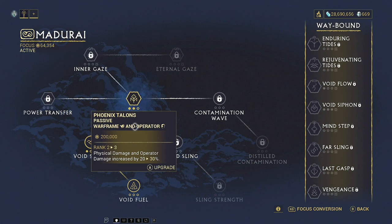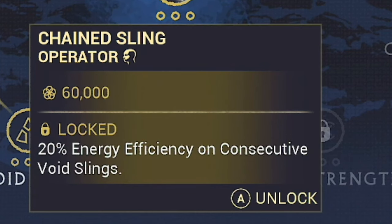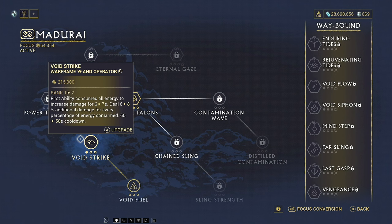We also have active skills, which are something that happens when you use an ability. In this case, when I use a void sling, that's going to give us 20% extra energy efficiency. And if we look at Void Strike, this is an ability for the operator — it actually takes the place of your one, your first ability slot like on a warframe, when you're in operator mode.